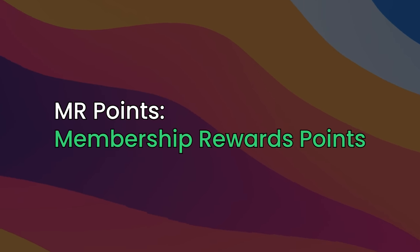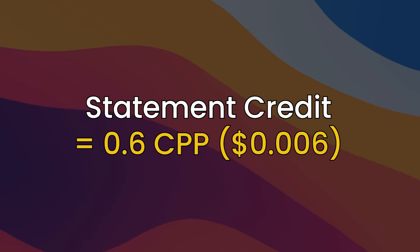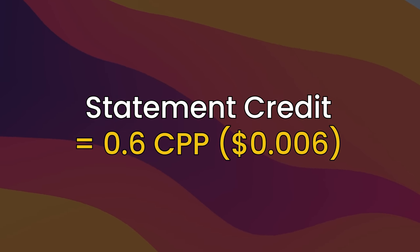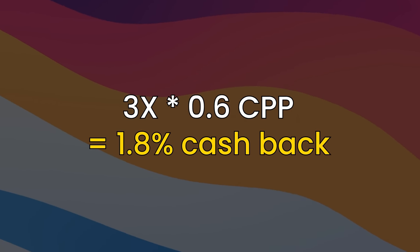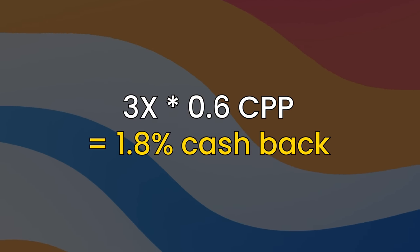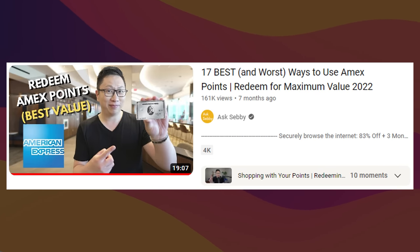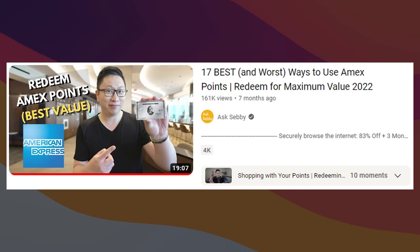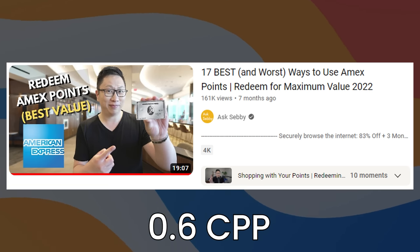One big reminder is that the Green card earns MR points — Membership Rewards points — which is both good and bad. If you're on team cash back, then maybe not the best. The base redemption as a statement credit is only 0.6 cents per point, meaning that even though 3X sounds amazing, it's only about 1.8% cash back. There are other tools you can use to improve that number — we cover all 17 methods in another video — but if you don't like jumping through hoops, that bottom number is 0.6 cents per point.